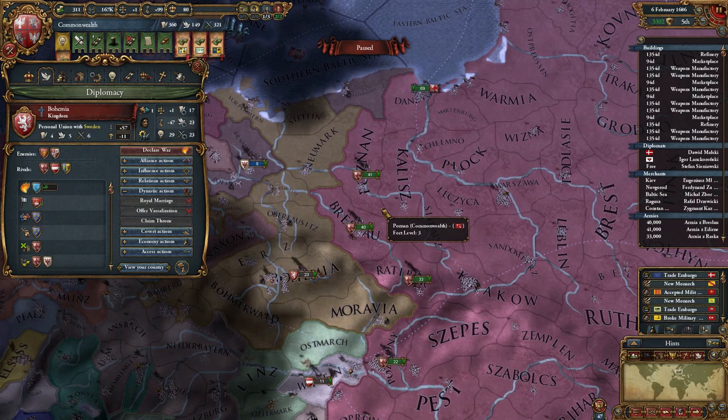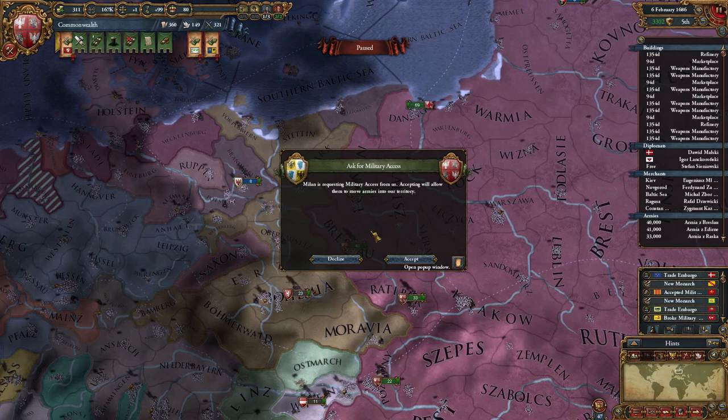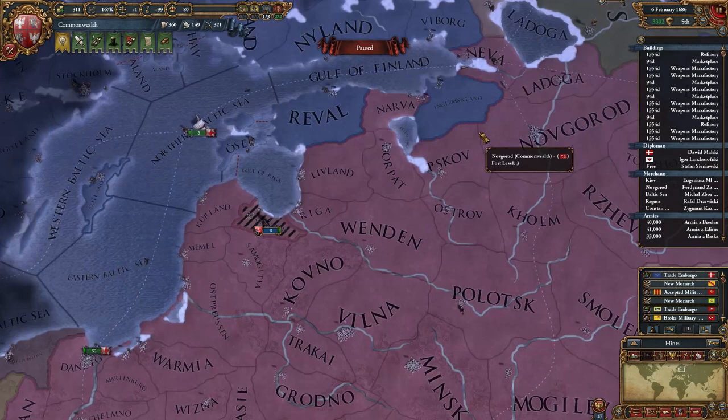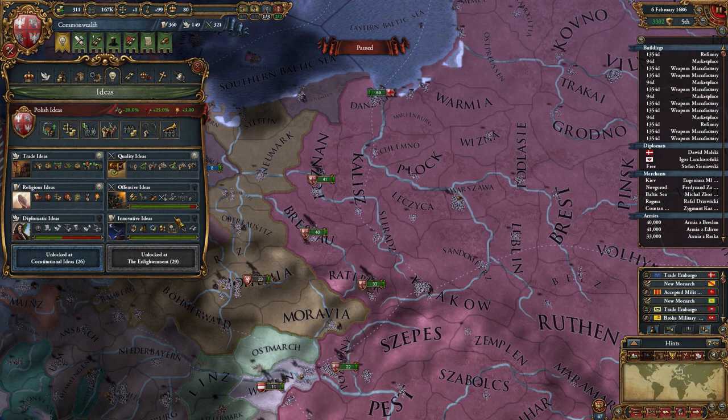I still want to take Newmark, or one of these other provinces from Bohemia. I'm going to declare war on Bohemia, which means I will be at war with Sweden as well, but I'm okay with that. I can actually use the war with Sweden to get Sweden to transfer some provinces to Finland, because Finland is down to one province and they are my ally.